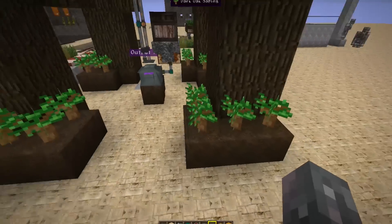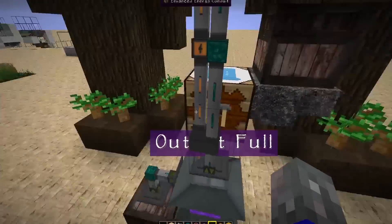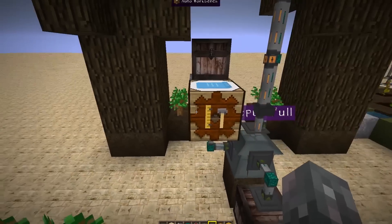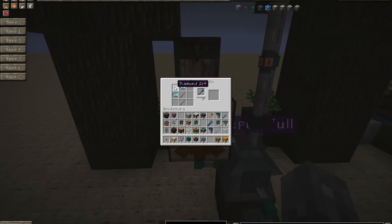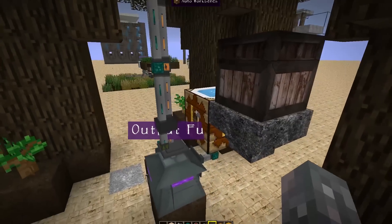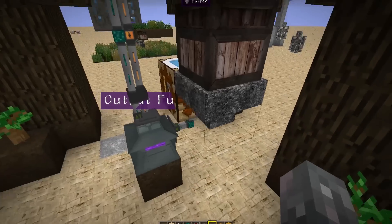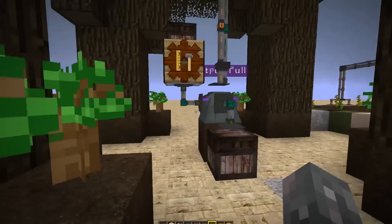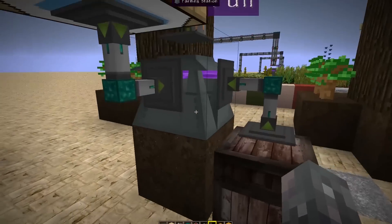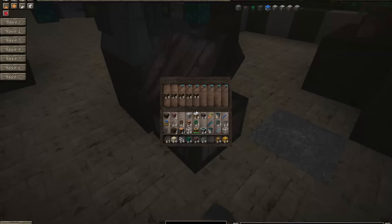I have a little contraption here — an Auto Workbench that automatically crafts Diamond Hoes. If you have an iron farm, an Iron Hoe would be a good idea. There's a chest and a hopper to feed it, and Ender IO piping brings the hoe into the Farming Station. If it ever runs out of hoes, it auto-fills itself.